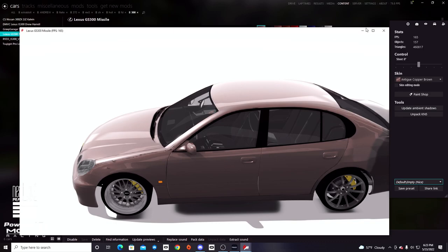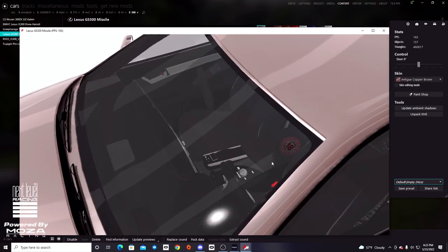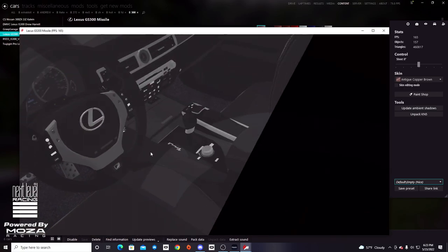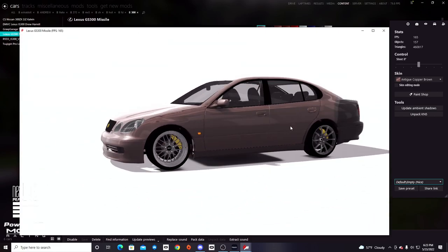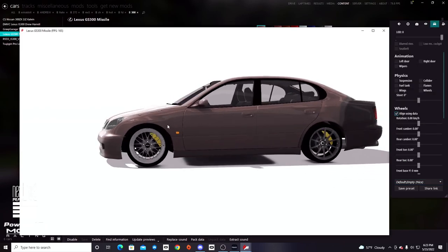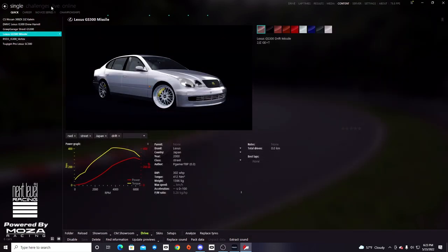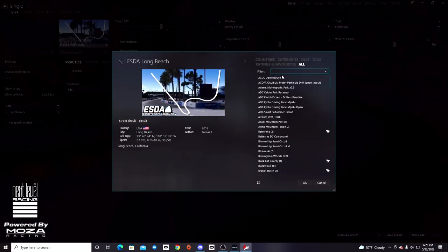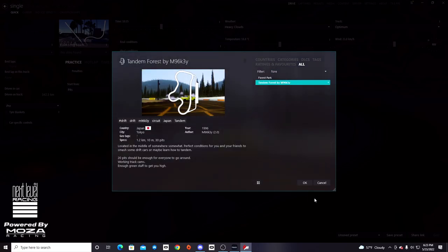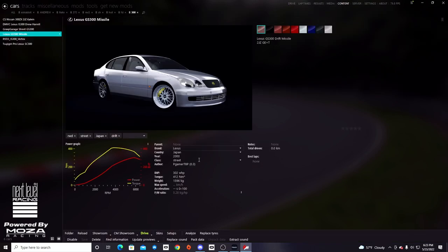I wonder how this car is going to react. Is that a tech sticker? That looks like a tech sticker and it does look like it's an automatic drift car. Maybe not the best model, but we'll see how she rips because that's all that really matters. So we're going to get Tandem Forest pulled up and load into the game. Catch you guys once we're on grid.